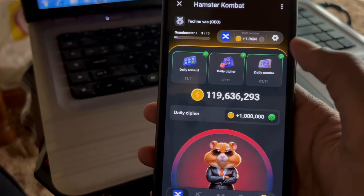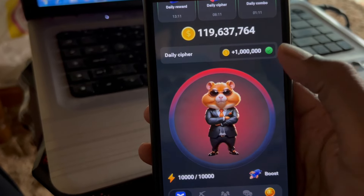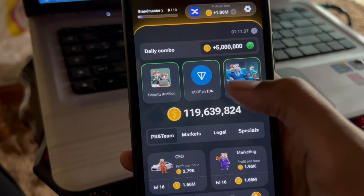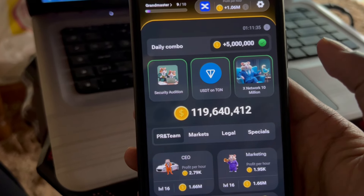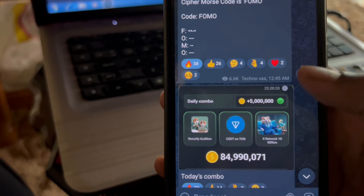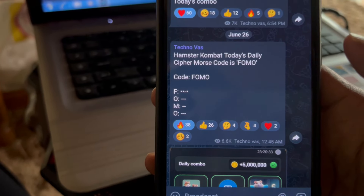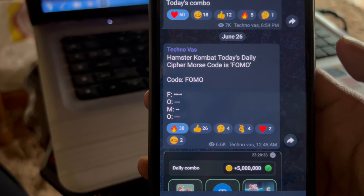On Hamster Combat, if you enter the daily cipher code correctly, you'll get 1 million coins every day. And if you select the right combo, you'll get 5 million coins every day. So you can easily earn 6 million coins every day just by participating in the combo and daily cipher. To find out the cipher code and combination, on my Telegram channel I post the cipher code and combo every single day. Simply enter them and claim your coins. My Telegram channel link is in the description of this video.